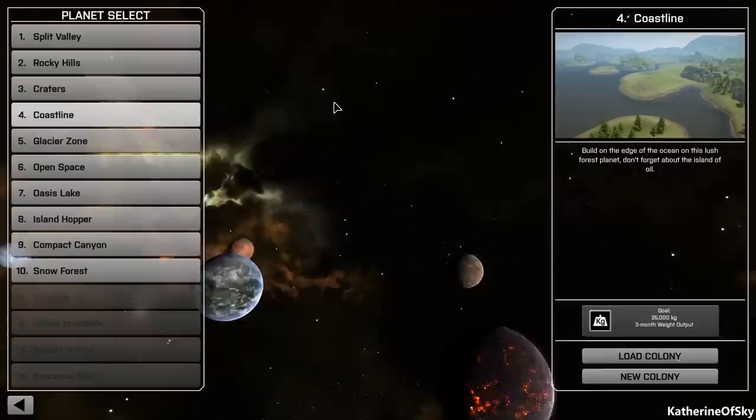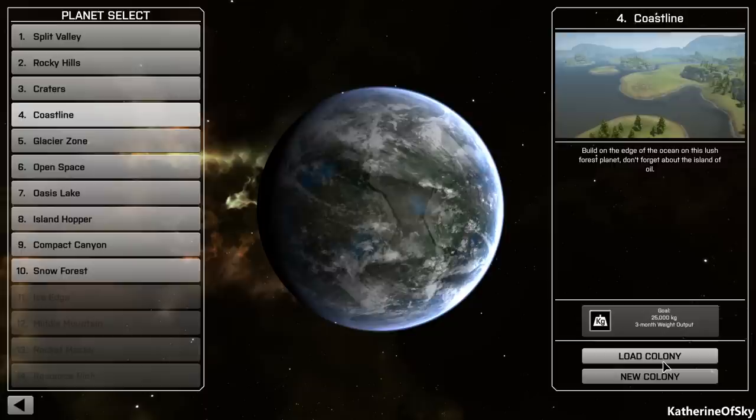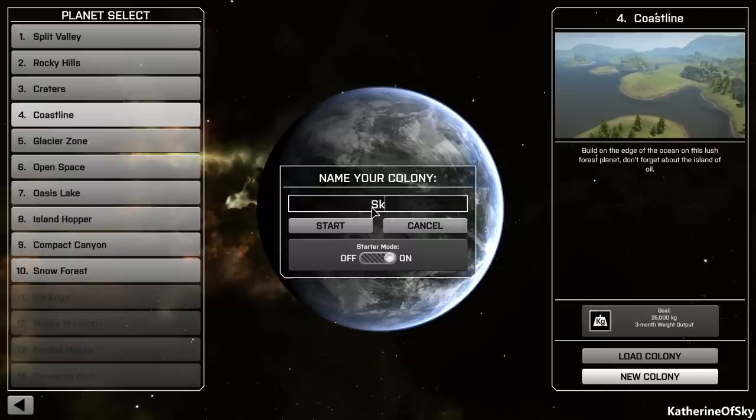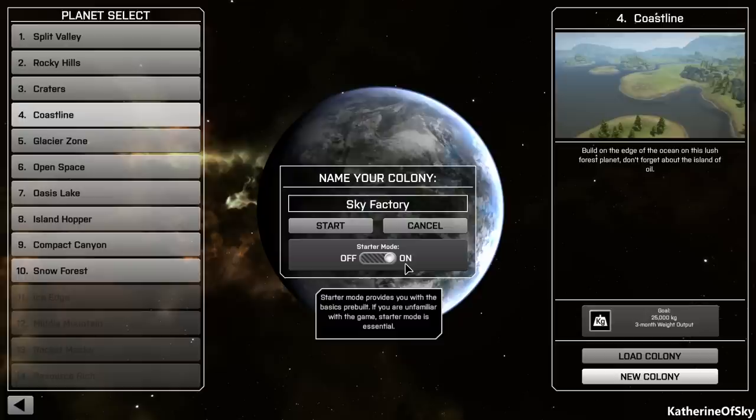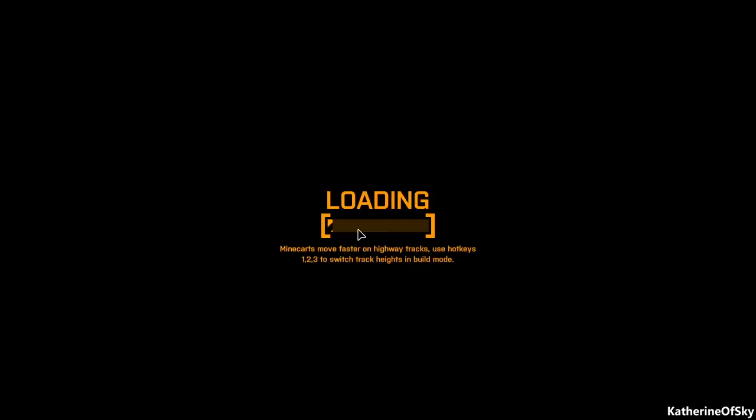This game is coming out on November 20th, just under a week. Let's do a new colony here at Coastline and we'll call it Sky Factory, because we're making a factory. Starter mode basically gives us a couple of little buildings and starts us making a tiny bit of money. It's not much, but it's a nice little start so that we don't go bankrupt while I'm chatting.